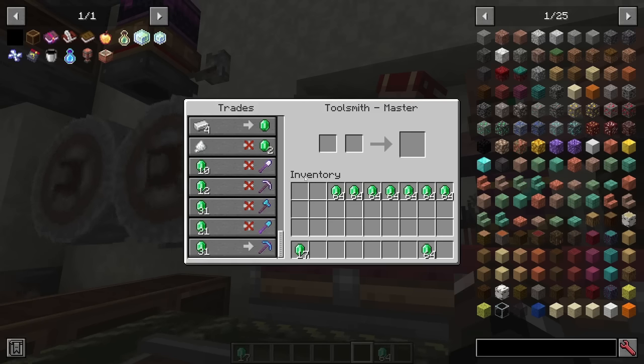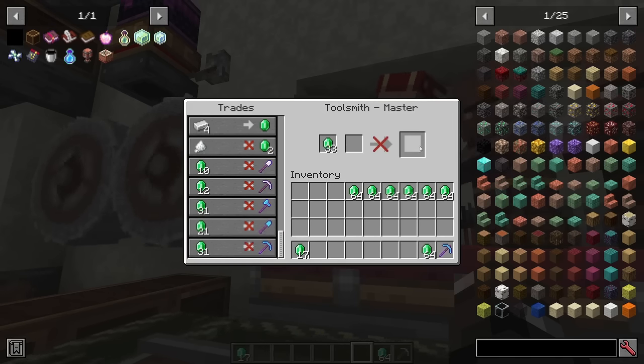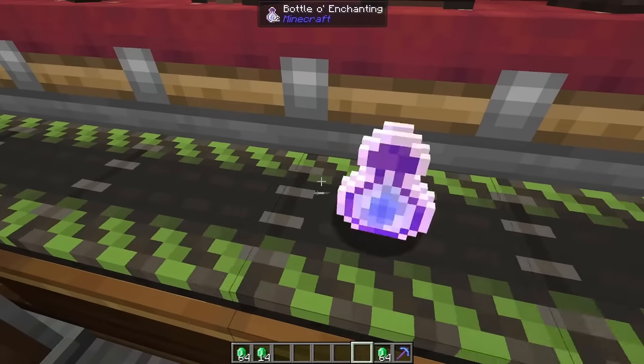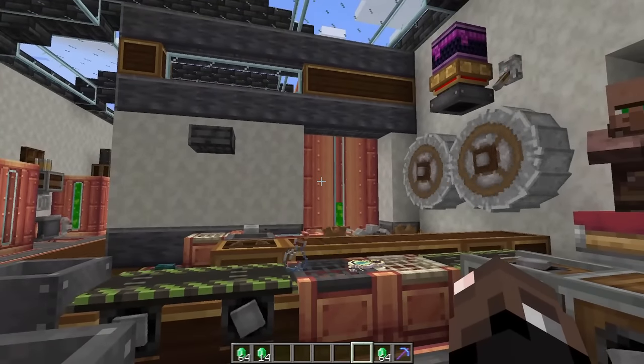By far the best villager to use for this is the toolsmith, because you get a whole plethora of tools you can trade for and get lots of enchants. A good runner-up might be the cleric, because you can trade for lots of bottles of enchanting at once, pump those into your item drain, and collect lots of experience.